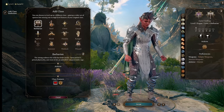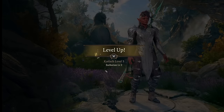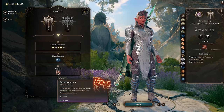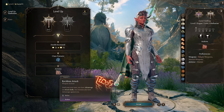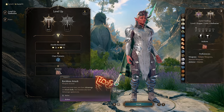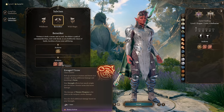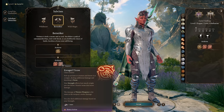At level 2 we take Barbarian, giving us access to Rage for more damage. At level 3 we get Reckless Attack. It's important to know that Reckless Attack does work on thrown weapons, but you have to manually use it as a melee attack first — then any remaining throws that turn will have advantage. So if you need advantage on subsequent throws, Reckless Attack once and then attack with advantage three times for four attacks that turn, which is often more efficient than just four attacks. At Barbarian level 3 we take Berserker, giving us Enraged Throw — the whole thing that makes this work. When in a rage we get a bonus-action throw, so at this level we've got two attacks per round, which is already very powerful.